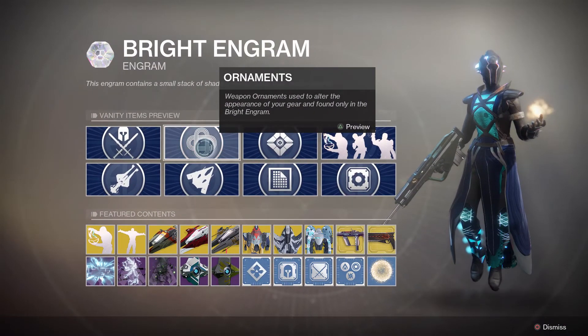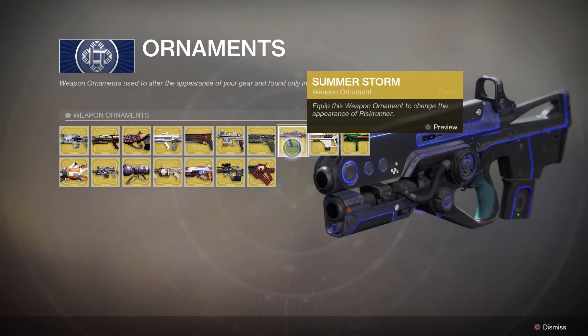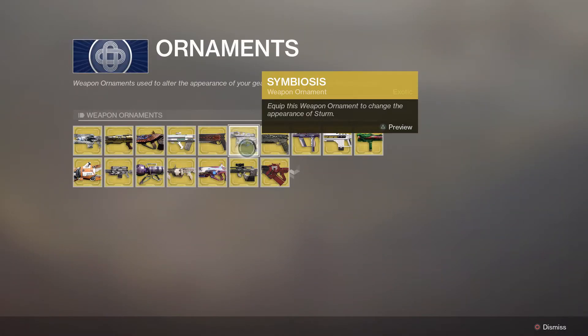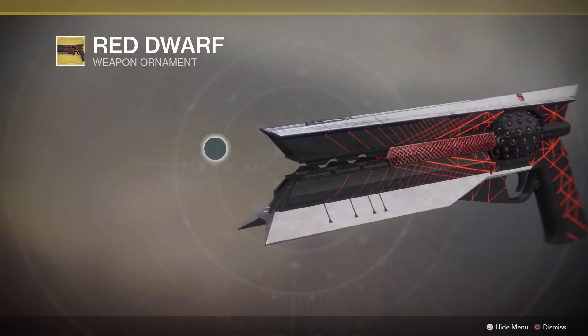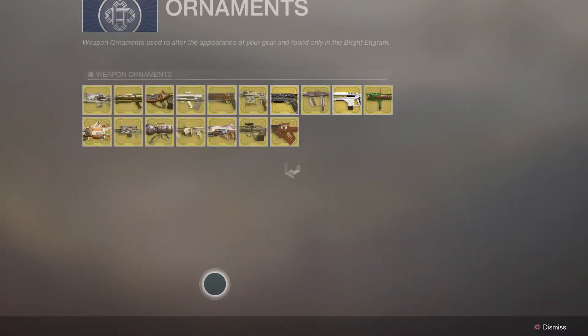Weapon ornaments — let's do a preview. What I want is this one — it's a cool one, it's Summer Storm. I also want this other one over here. These are my two main ones that I want because they look cool and they're for weapons that I actually use. So there you guys go, that's been my engrams.